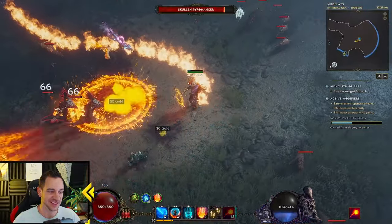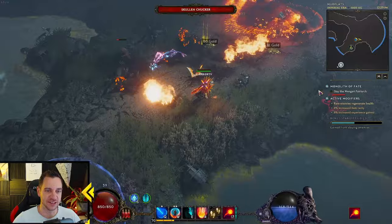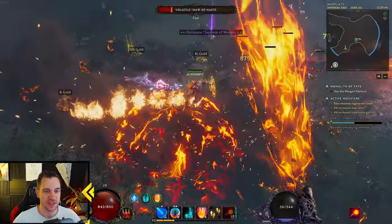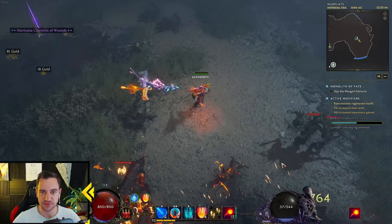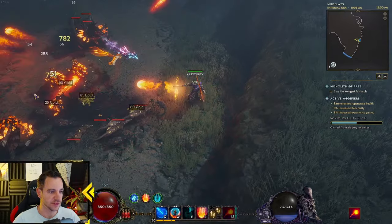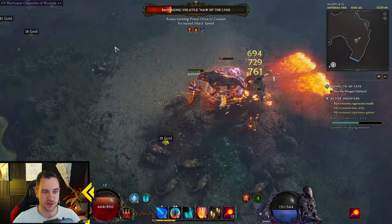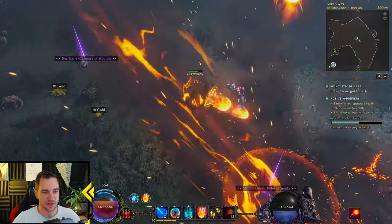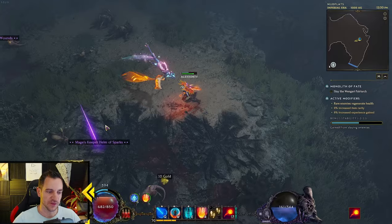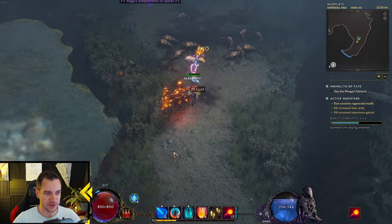You just gotta be classic sorcerer style — a bit more careful. You gotta kite a little. As you can tell, you cannot stand in the enemies; you cannot do this with this build. You have to kite out, especially when lots of enemies are around. Your resistances — even though — I almost died there. You cannot stand in the enemies, that's the only thing you have to do. How to play: it's very simple.